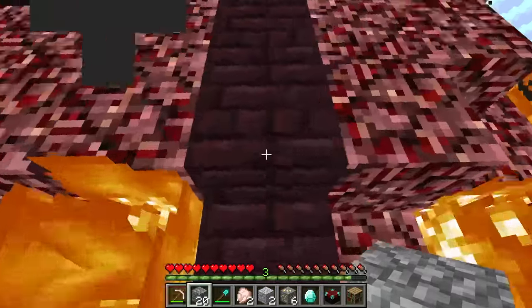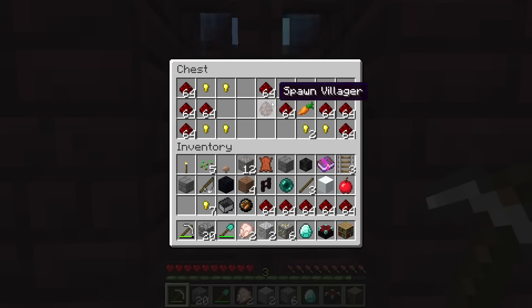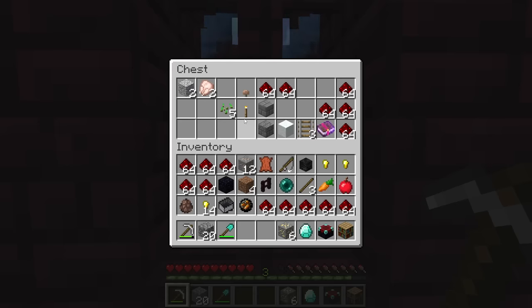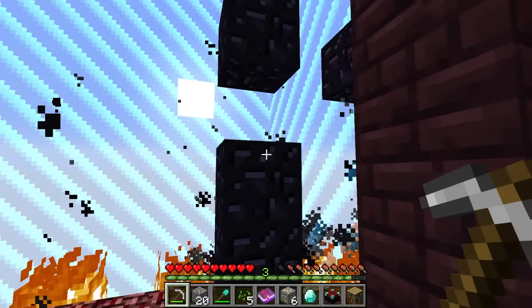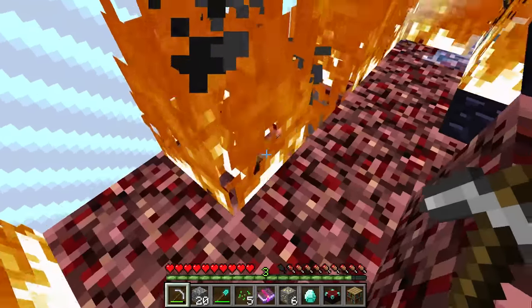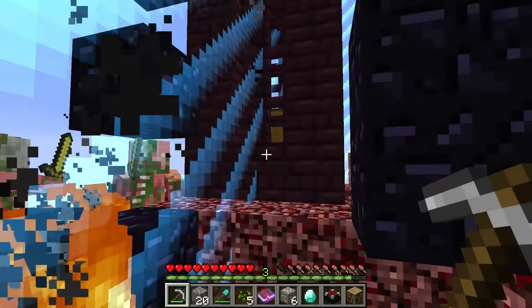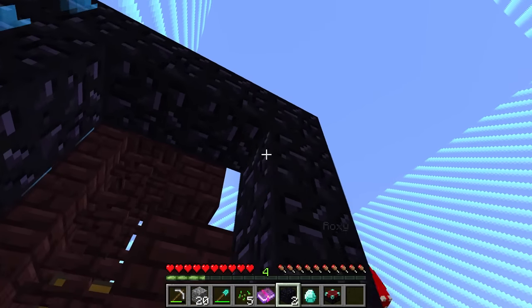Guys, there's a chest over here — what's inside? There's fire charges, a bunch of redstone, a villager spawn egg, a carrot, a fishing rod, seeds, an enchantment book with looting, and obsidian. Wait — this is exactly what we need to make a portal! We can go to the nether to get blaze rods. Let's break these and make the nether portal just like that.